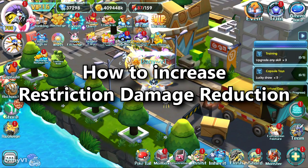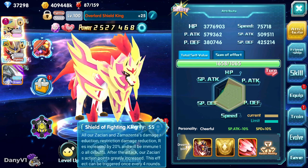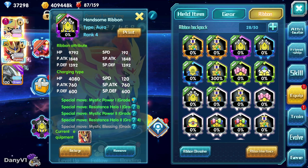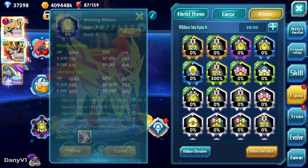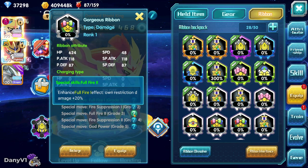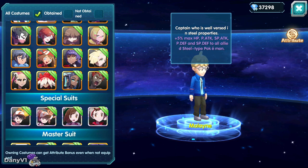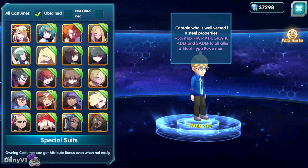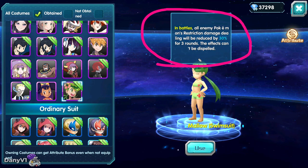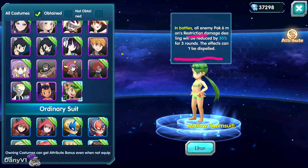Restriction reduction reduces the super effective damage that your Pokémon take. How can you achieve that? In that specific case, Zamazenta itself has inbuilt restriction reduction, reducing by 20% the restriction damage it takes. On top of that, you can use ribbons like the Handsome Ribbon. There's also the Gorgeous Ribbon, which increases your restriction damage for the Pokémon holding it the most, but also reduces the restriction damage you are taking. Costumes are another avenue — for example, the Mellow Costume reduces by 30% the restriction damage you take on the first three rounds, technically reducing the enemy's restriction damage by 30% for three rounds.